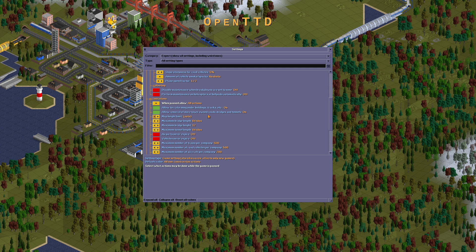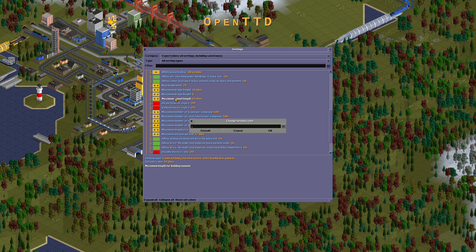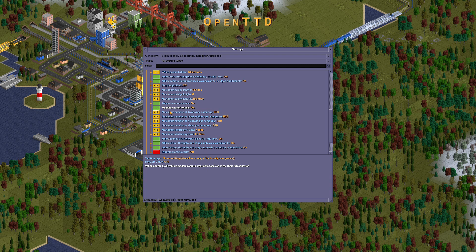Limitations: all actions while turning, forming on the building structure, etc. is on. Allow removal of more town-owned roads. Build bridges and tunnels should be turned on. Maximum height limit should be 20. Maximum bridge length should be 16. Maximum bridge height is 6.